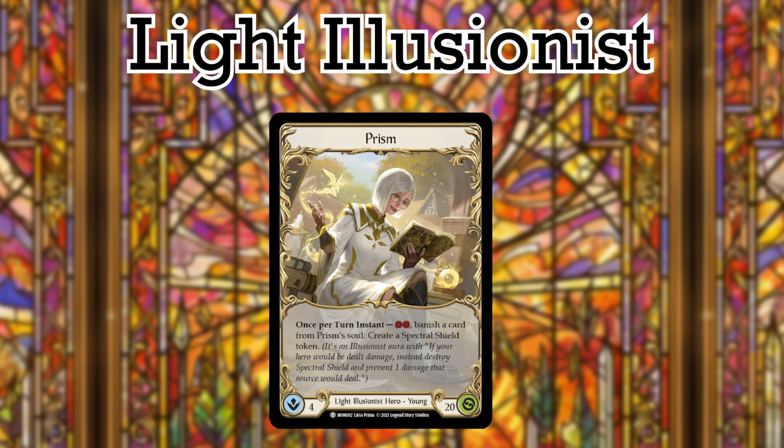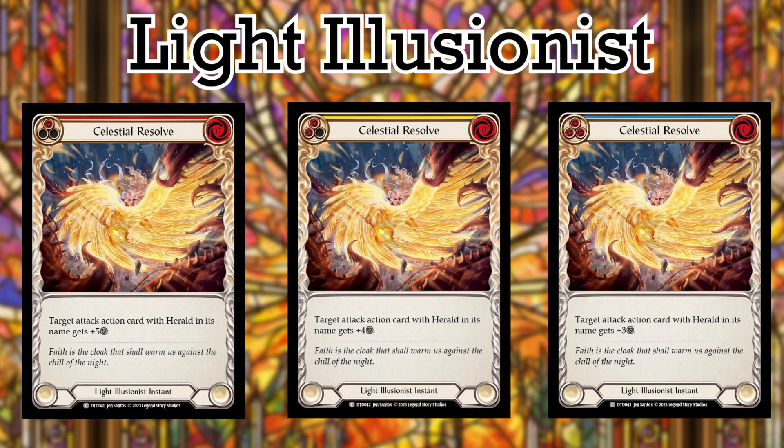Prism got a ton of super awesome commons here, and each one has its own insane amount of power for being a common. Let's take a look at Celestial Resolve first. Celestial Resolve is a zero cost instant for Light Illusionists that will give an attack action with Herald in its name plus 5,